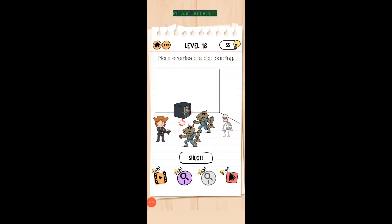More enemies are approaching — tap the shoot button, and when it's on the lock, tap shoot to release the dog so he can get the skeleton.